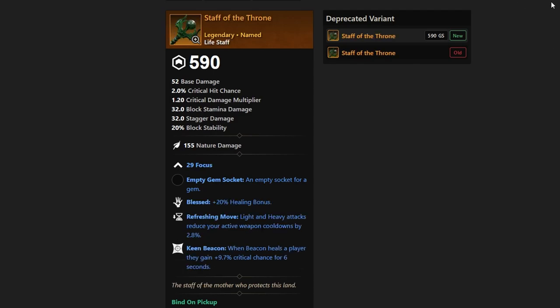Next up we have the Staff of the Throne, a life staff with Blessed, Refreshing Move, and Keen Beacon. This one's fairly interesting — it has some cool perks. There are a lot of great ones already out there, but the Staff of the Throne could be utilized in a couple of people's hands. A lot of people may hunt for this. It drops from the boss Hiroo.